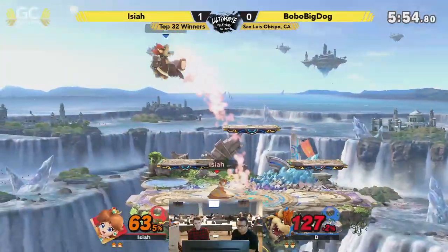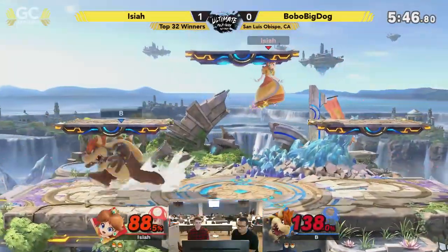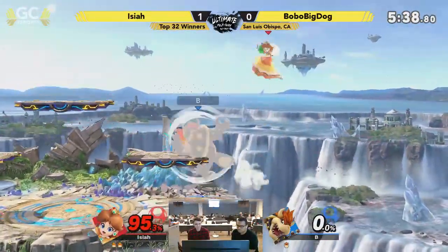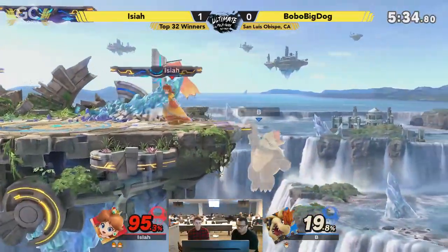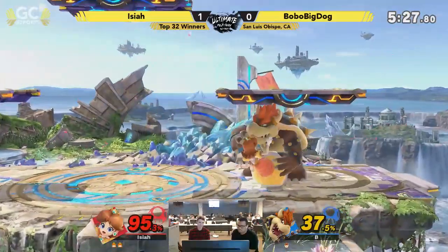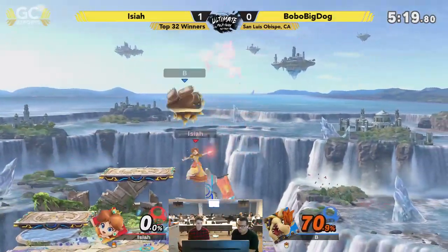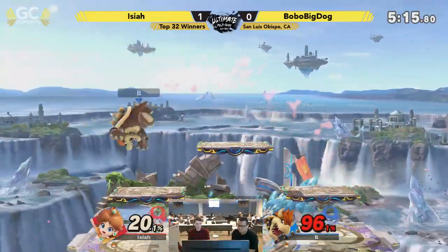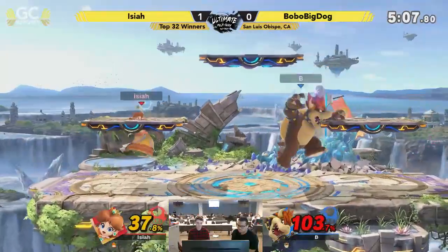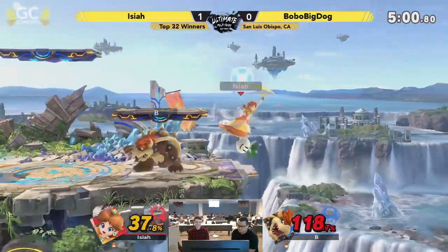We'll see if he can find another couple of those. Bowser has a tough time getting down — his down air and his down B, while powerful, it's tough DI. That's a tip for all you Ultimate players out there: against Daisy, if you keep getting hit by that side B, you've got to DI in the opposite direction. It's different than it is in every other game — it's weird, and it confirms really high.